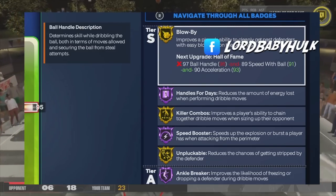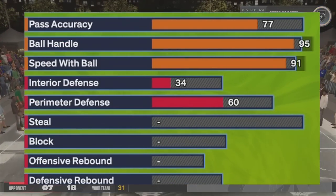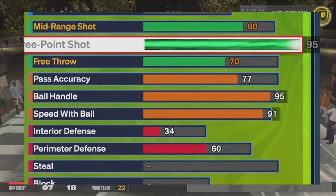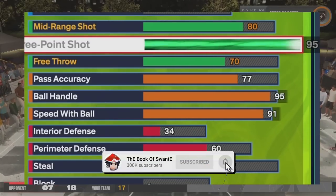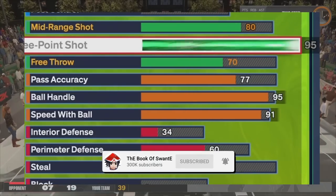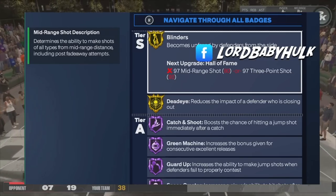You get purple ankle breaker so you can look shifty. 77 pass accuracy — it's decent, not the best, but it gives you access to certain passing badges. Look at that three ball — the higher your shooting the easier it is. You got very high echelon shooting and ball handle, most people aren't gonna have this. Your midi is at 80, so you get Gold Blinders and you're gonna be able to go crazy on the mid-range at all levels.